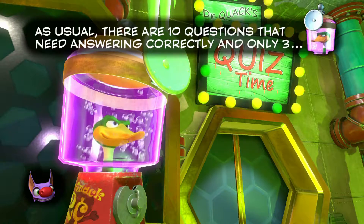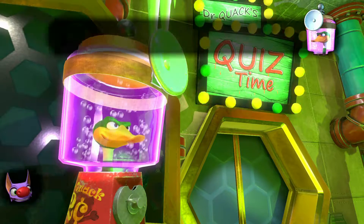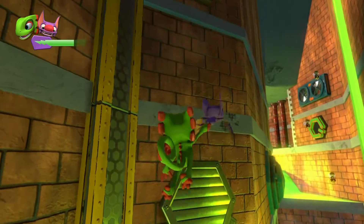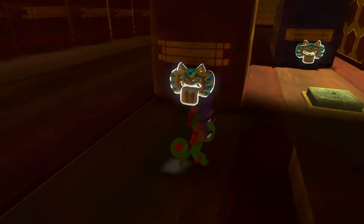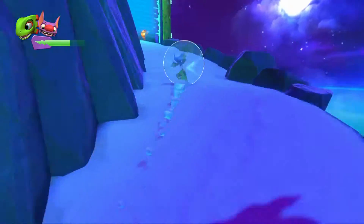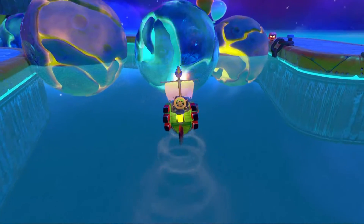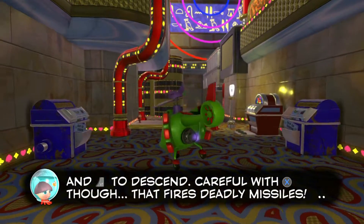Of course, Yooka and Laylee share Banjo and Kazooie's personalities. And although the side characters have different personalities, their worlds are pretty much the same. Yooka and Laylee may be a close copy of Banjo and Kazooie in personality, but their abilities make up for it. They really took advantage of the chameleon and bat concept and built their movesets around that. They could have used two similar animals with the exact same mechanics as Banjo and Kazooie, but I'm glad they went with something different and created a whole new experience while still bringing us the same feeling we had over 20 years ago.